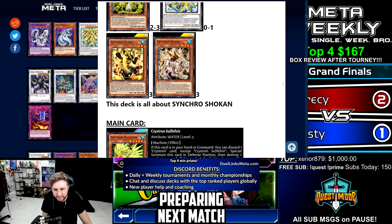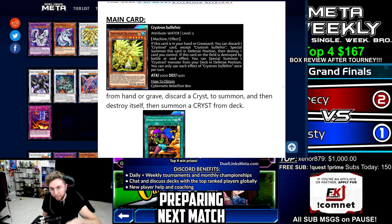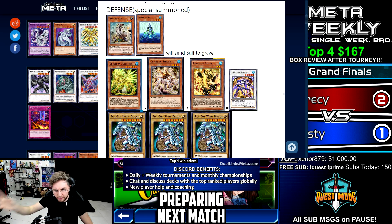This is a kind of expensive deck. The deck is all about synchro summoning, with your core card being Crystron Sulfoneer. If this card is in your hand or graveyard, you must discard a Crystron monster from your hand to summon it onto the field — it must not be a Sulfoneer. After being special summoned, it destroys itself. When it destroys itself, or if destroyed by battle or card effect, you can destroy any card you control, and it will special summon a Crystron monster from your deck in defense position. So what's the combo? You're going to summon Sulfoneer.